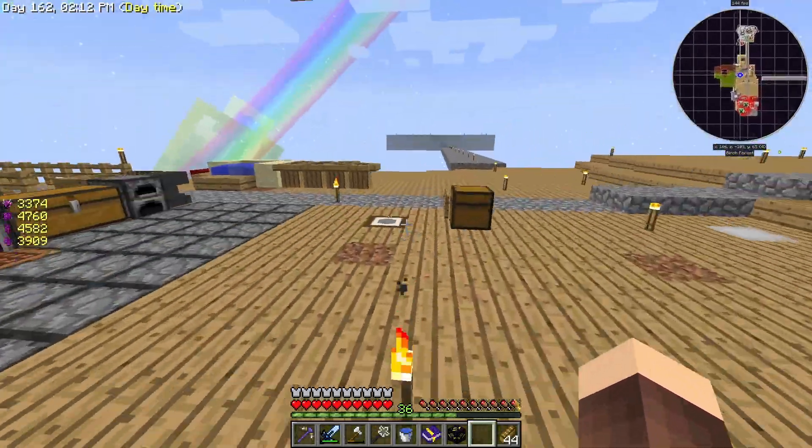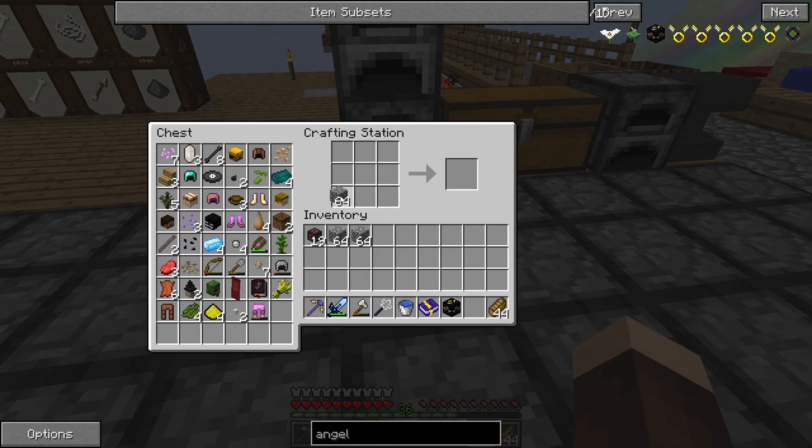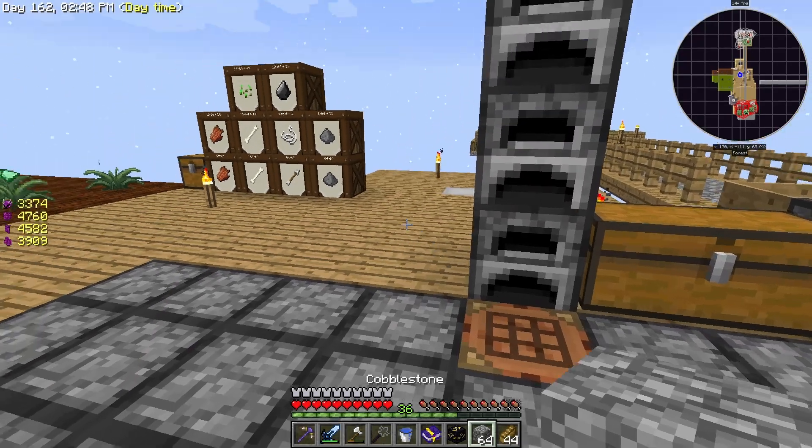I'm getting so distracted all the time. Let's take up a few slabs. A stack is probably good. Why am I making slabs? I have unlimited cobblestone. Let's make these blocks again. I kind of wanted to go for the vibe when I was young and poor, but why would I do that now? I'm rich. I have unlimited cobblestone.